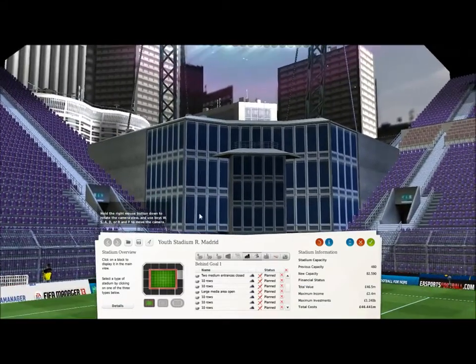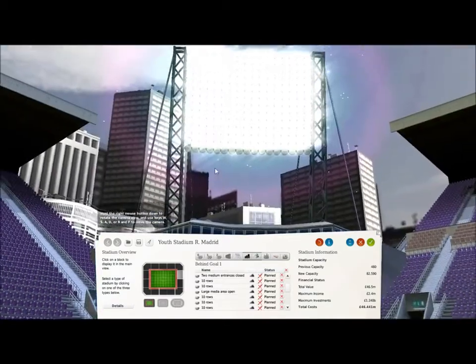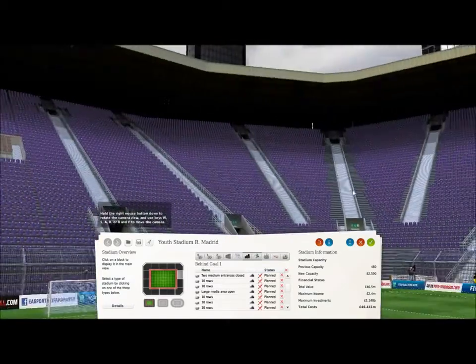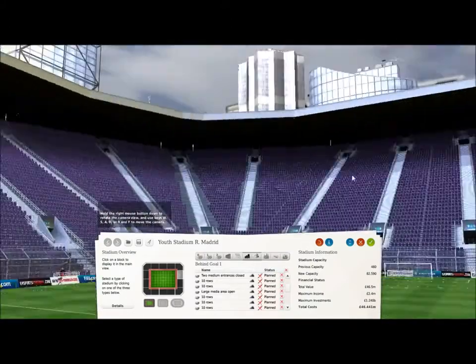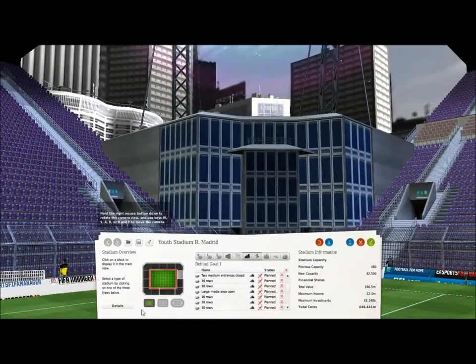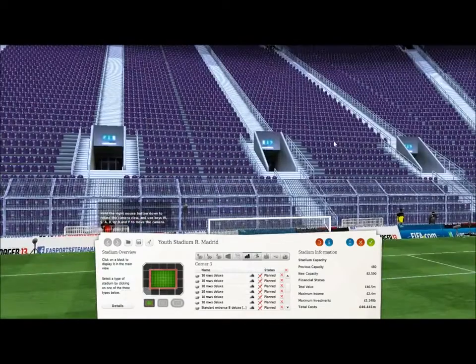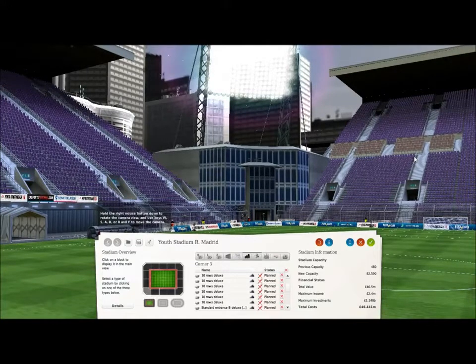One last thing I said I was going to explain - why have I got the VIP area in a corner? Two reasons: number one, you obviously need a VIP area. Number two, it breaks up the stadium. If it was just the same all the way round it doesn't look very good. Having the VIP area in one corner makes the stadium a little bit more interesting to look at, and I think VIPs do better in a complete section all on their own - they want the VIP experience, they don't want to be harassed by people. That's me sounding like a massive snob.